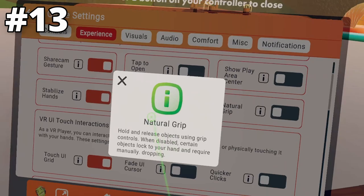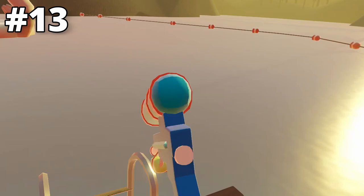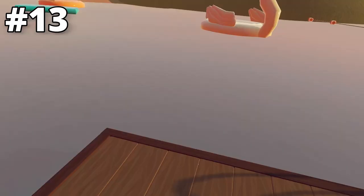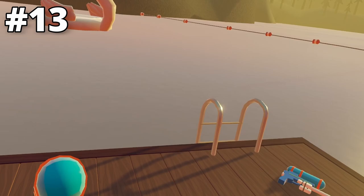The next setting is Natural Grip, which means you have to hold down the grab button in order to keep hold of an object. I don't have it on — so if I grab this, I'm not holding down my grip button at all but I'm still holding on. If I turn Natural Grip on and let go of the hold button, it just falls to the ground. I usually keep it off so I don't have to hold down the grip button and strain my finger.